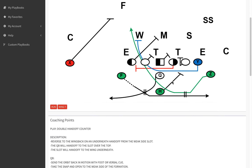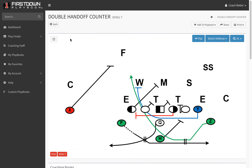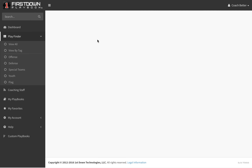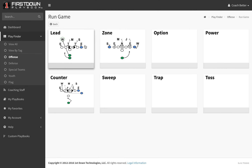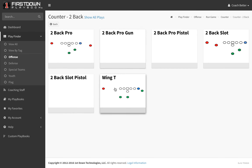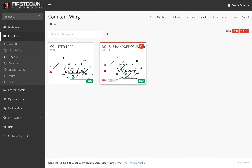The coaching points are all in here just like they always are. If you want to find it, you can get to the Wing T section, or if you're going to go as a regular first-down playbook, go to offense, then run game, and if you get into the counter section in the two-back Wing T, that's where you're going to find the double handoff counter and the counter trap that we put in a couple days ago.